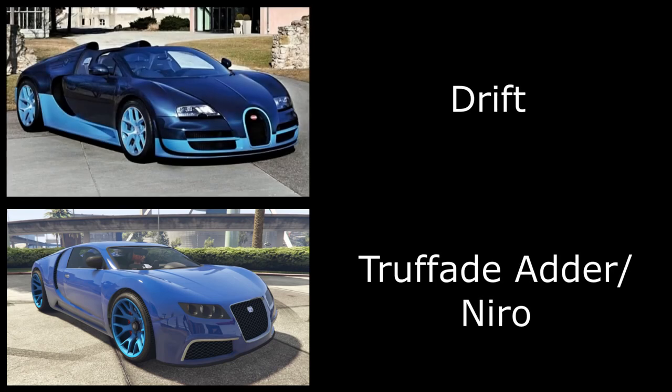Then we have Drift and for this one I've used the Trophade Adder. I have to apologise because I couldn't get it to match the actual car that closely. As you can see from the real photo it's sort of black with a blue stripe along the side and blue wheels. I couldn't match that so I decided to just paint the whole car blue with blue wheels. It kind of looks similar — I think at a car meet people would know which build you're going for. You could also use the Trophade Nero, which is technically based on a Chiron but looks very similar.